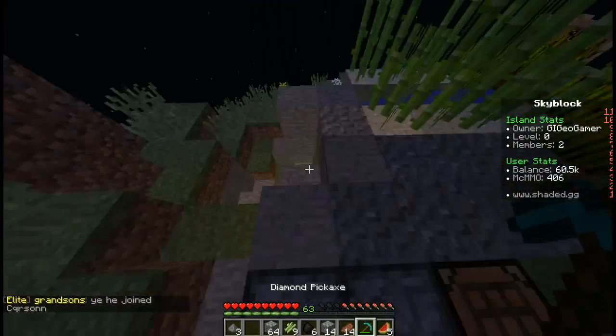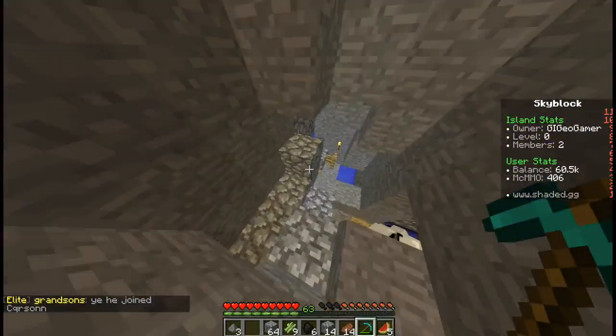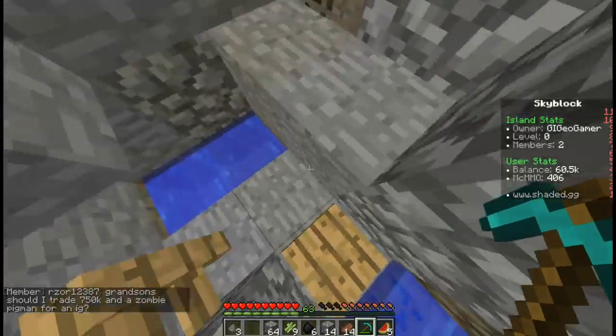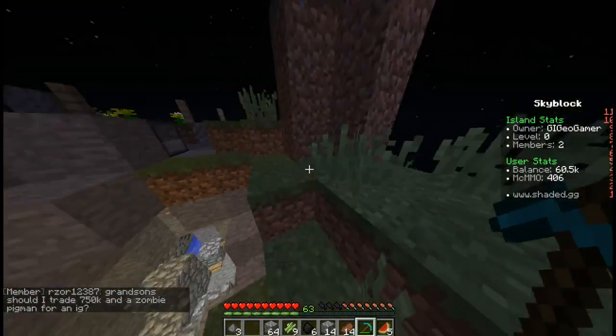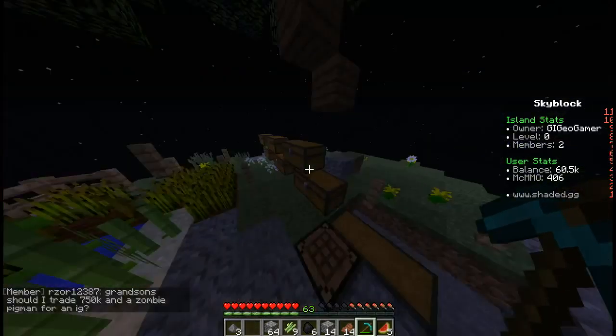Now we have two working grinders that we can both use, which is nice. His is basically the same setup as mine, as you can see. So now we have two working grinders in case we're both online and we're both just wanting to grind — double the wealth. Any loot you get, obviously just put them in the chest up here because we can sell them at the beginning of each episode.